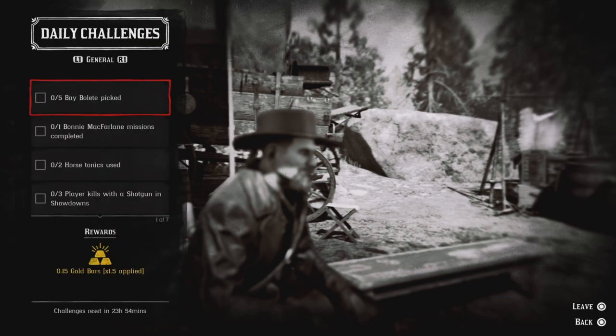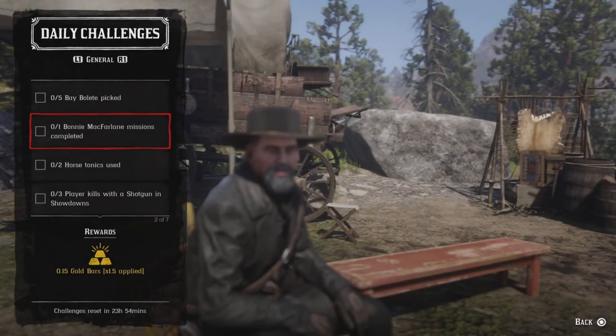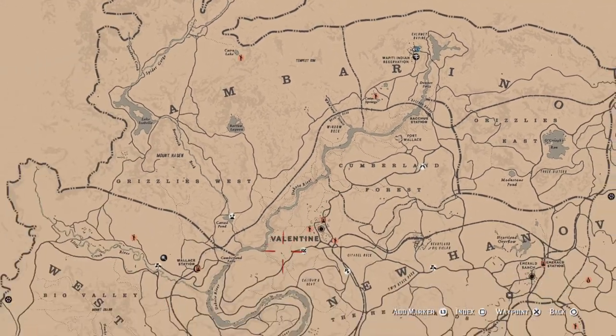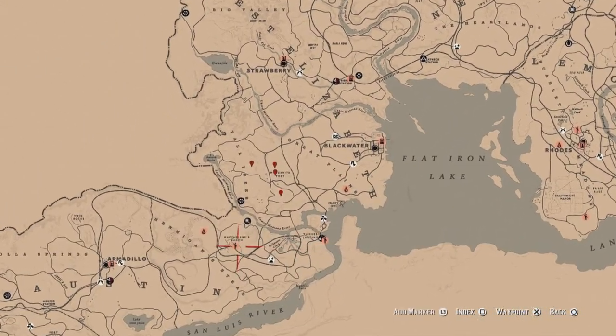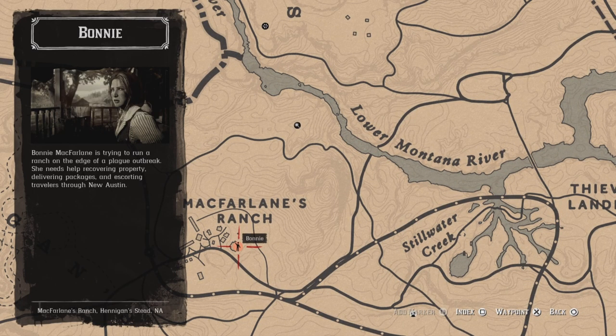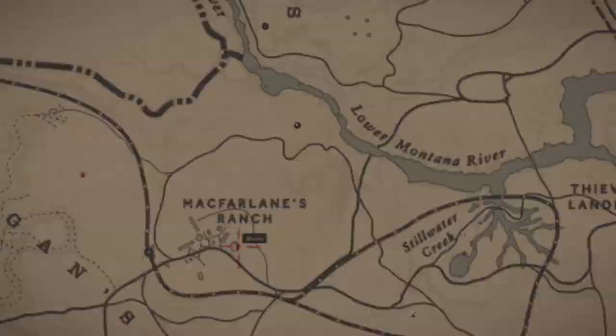For one Bonnie MacFarlane mission completed, just fast travel to MacFarlane's Ranch and once you get there she'll be right there. Go ahead and do a mission, and once you complete that mission that challenge will be completed.